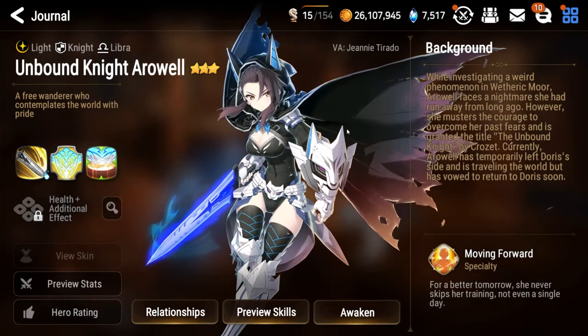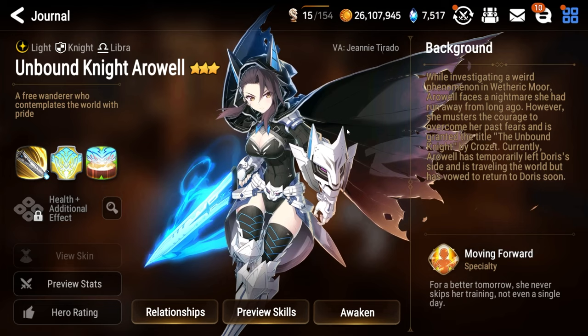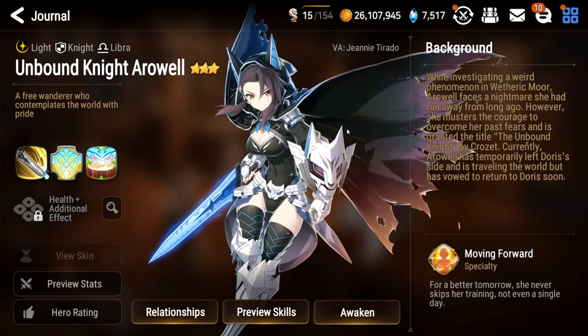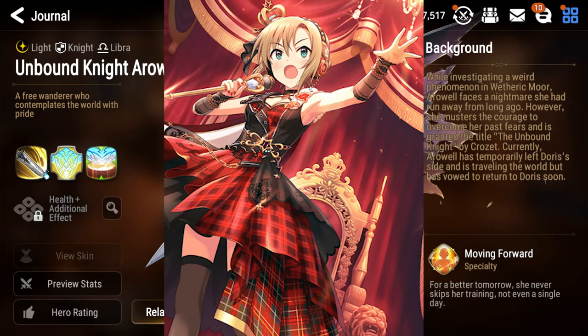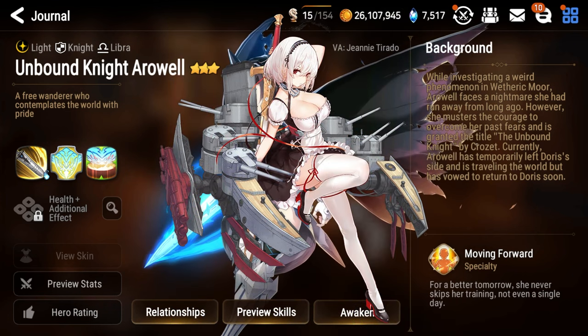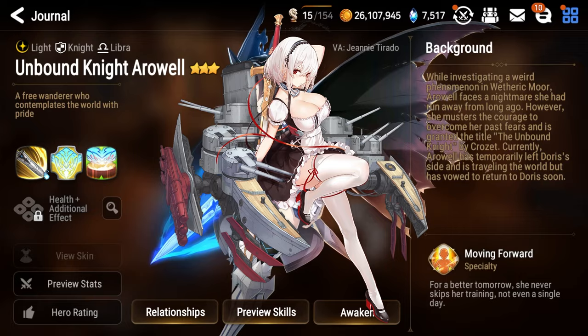In the Japanese dub of Epic 7, Arwell as well as Unbound Knight Arwell are voiced by Ruriko Aoki. You can hear her as Rina Tata in the Idolmaster franchise, Air Groove in the Uma Musume franchise, and Sirius for those of you who play Azure Lane.